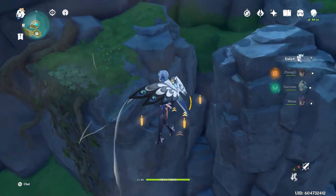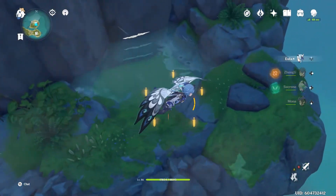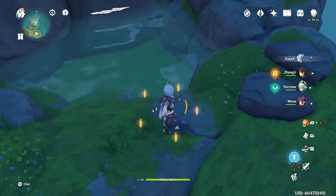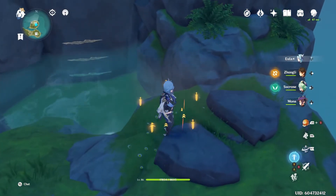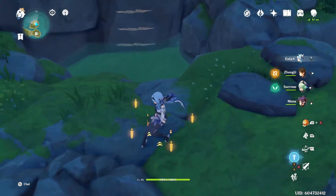Right here there's a block that you need to break open to let the water down. I had originally put it at the wrong level, but you want it at actually the lowest here — just completely drain it.